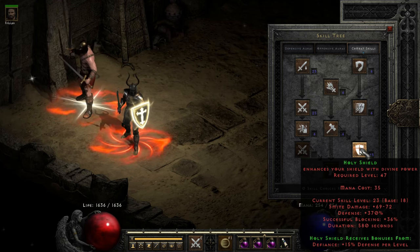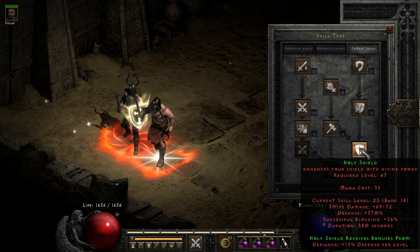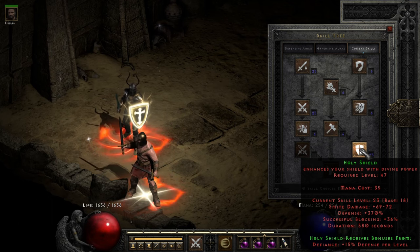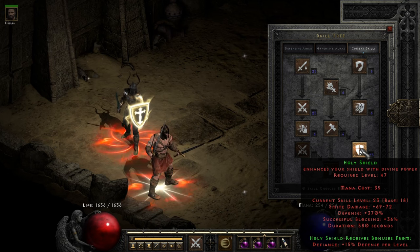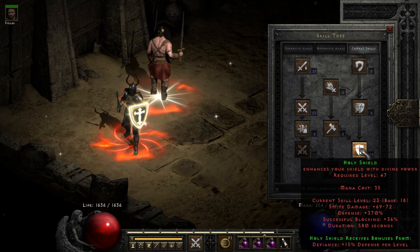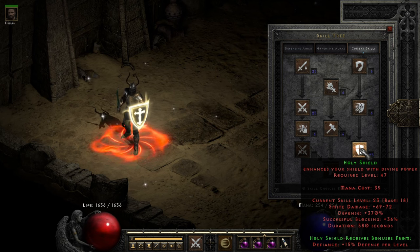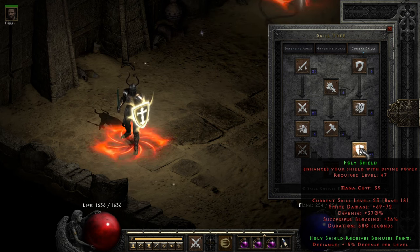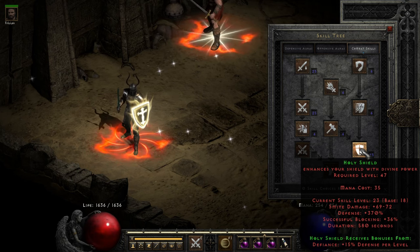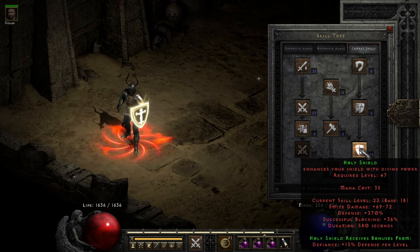You do start reaching diminishing returns after a time, which is why you can take another approach and put just enough points in it to make the duration decent so you're not constantly having to re-up it and to reach max blocking chance. But in order to reach max blocking chance, you'll need to be on point with your endgame shield's native blocking chance and how many points you have in dexterity. Given that the excess points beyond the core of Zeal, Fanaticism, Sacrifice, and Holy Shield are relatively flexible, I personally am comfortable maxing or near-maxing Holy Shield.